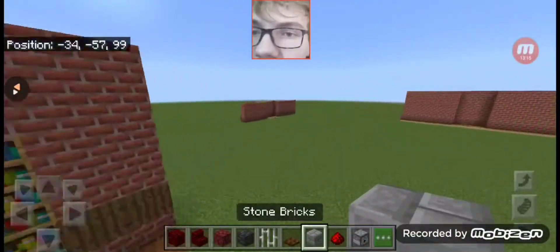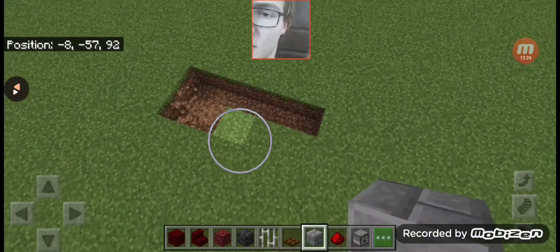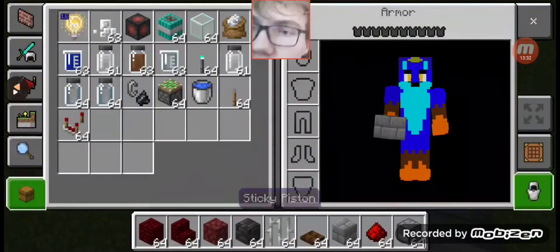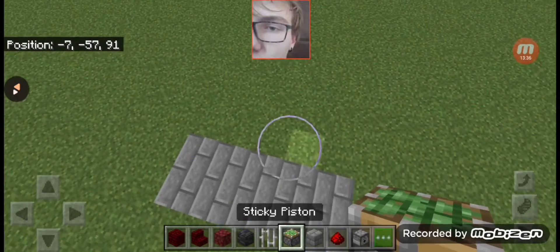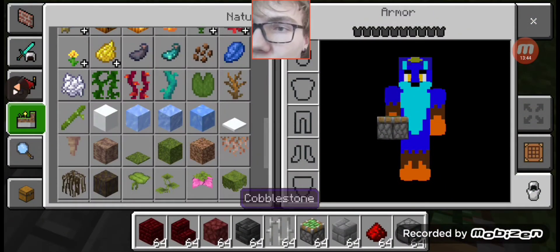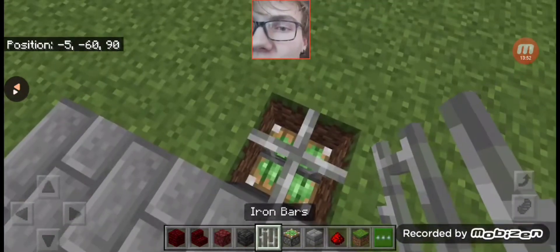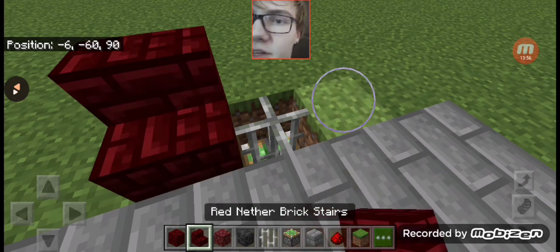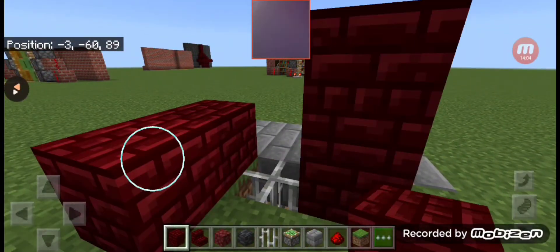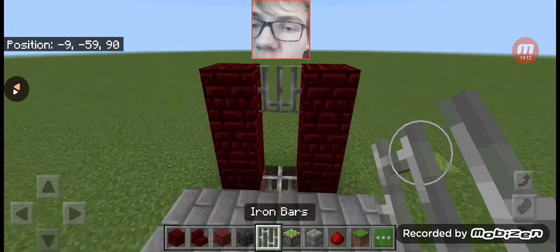So we go over here, build the floor — doesn't matter how big. Now that the floor is made, grab your sticky piston and dig a two block deep hole. Put the iron bars on that sticky piston. Then use whatever you chose for your fireplace and make more of an arch like that, but get rid of that top block and replace it with iron bars.